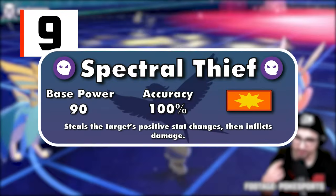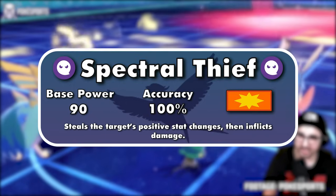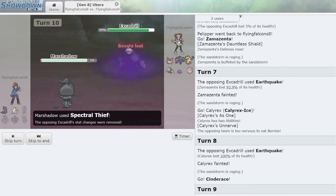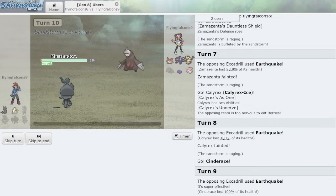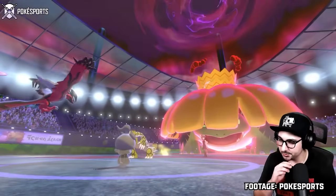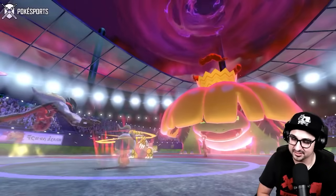Number 9 is Marshadow's Spectral Thief — a physical Ghost-type move with a base power of 90 and accuracy of 100%. This move steals only the positive stat changes of the target, then deals damage. For example, if there's an Excadrill with maxed out attack, but you have a faster Pokemon with Spectral Thief, you can use it to steal the stat boosts and KO the Excadrill with your own maxed out attack. You can also take away a target's bulk-boosting stats to both increase your bulk and make the opponent easier to knock out. This move would have been a bit more balanced if it also stole negative stat boosts, but it's on a mythical Pokemon not even legal in VGC.